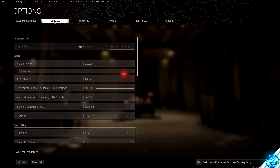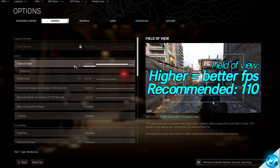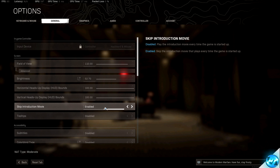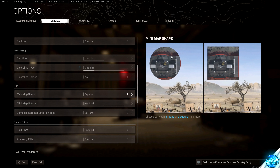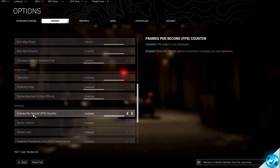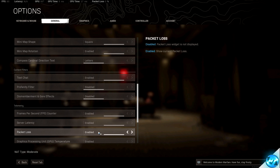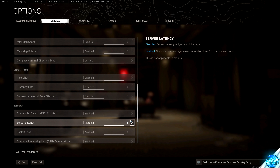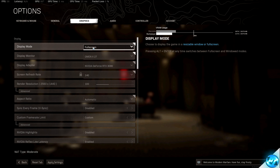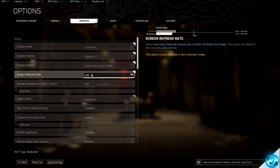Once that's been set, navigate up to the General tab. Field of View can be set to anything you wish, but do bear in mind that the lower this value is, the worse FPS you'll be getting — the sweet spot for the best FPS seems to be 110. Navigate down to Skip Introduction Movie and turn this on. Minimap Shape should be switched to Square. Proceed to go down to Content Filters and change Dismemberment and GoreFX to Disabled. You can also enable an FPS, server latency, and packet loss counter in the top left of your screen. Then navigate up to the Graphics tab. Display Mode should be set to Full Screen for absolutely everyone for the best performance. Navigate down to Refresh Rate and set this to the highest option available.